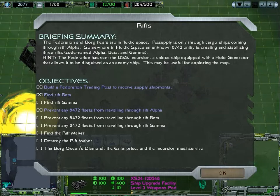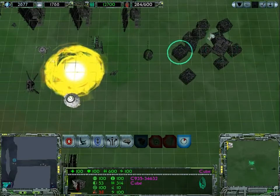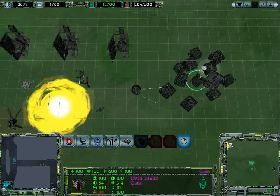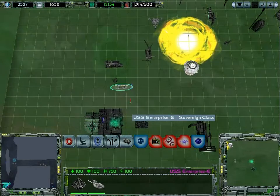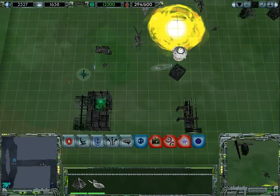Welcome back folks to Let's Play Star Trek Armada 2. Hopefully today we can actually set out to do some more stuff with our ships, and we can finally destroy a few of these Species 8472 buildings that are a thorn in our side.